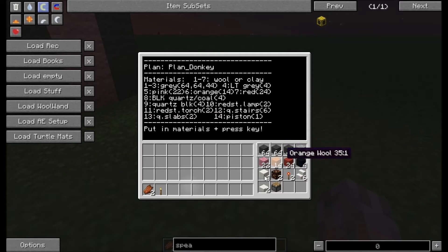When you've prepared the turtle this way, you just have to press a key and the turtle will start to build the donkey sanctuary for you. An additional note: you can also use different kinds of wool, then you will get some different-looking donkeys of course. We'll have a look at this in the next time-lapse I prepared, where some turtles build some more donkeys for us.